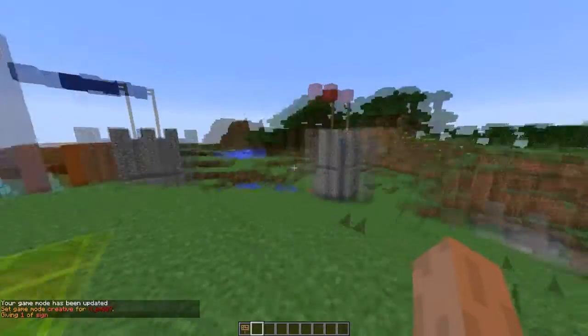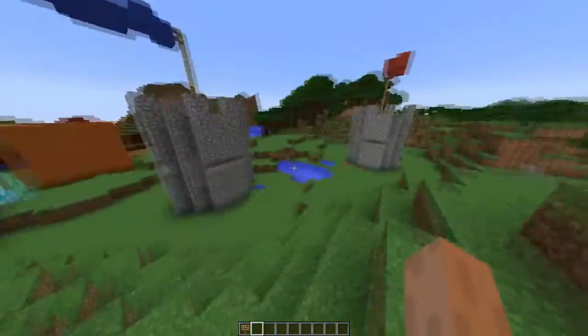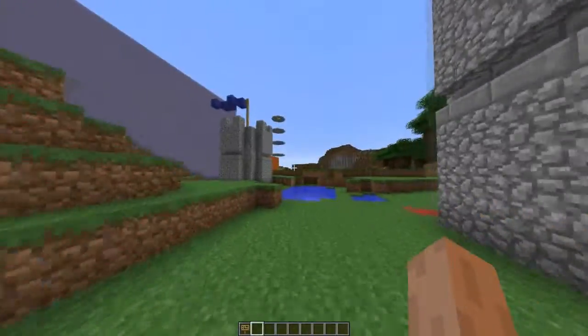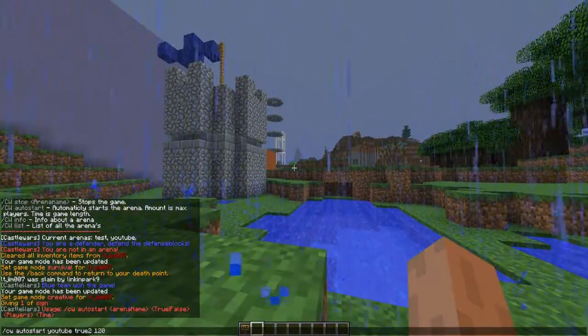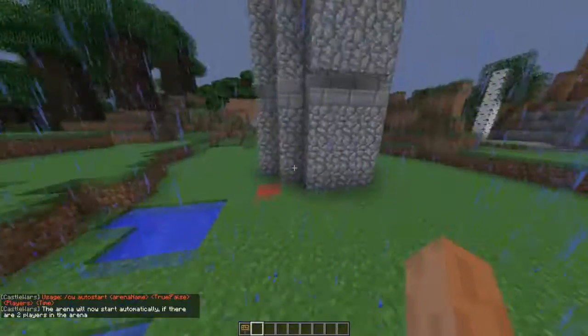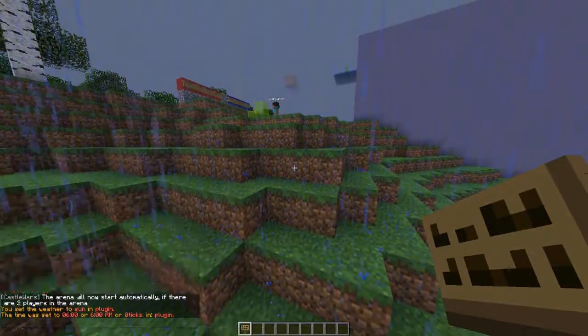The final command is the auto start command. This lets you choose whether the arena auto starts or requires a manual command. You do `CW auto start YouTube true`, then specify the minimum players — two players — and the time: 120 seconds.